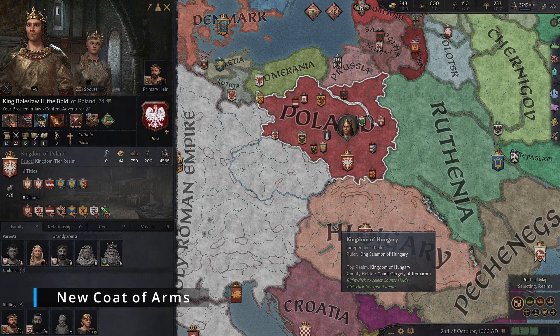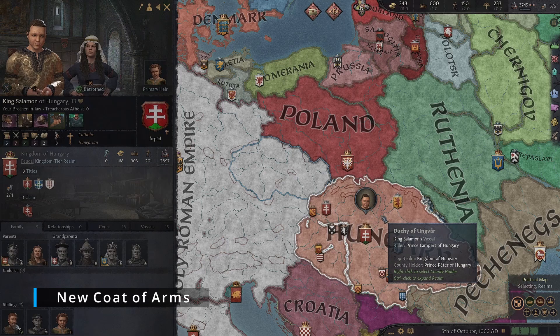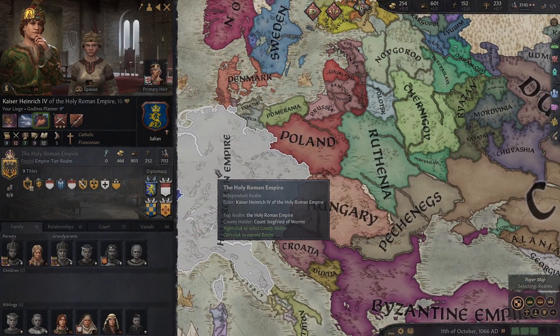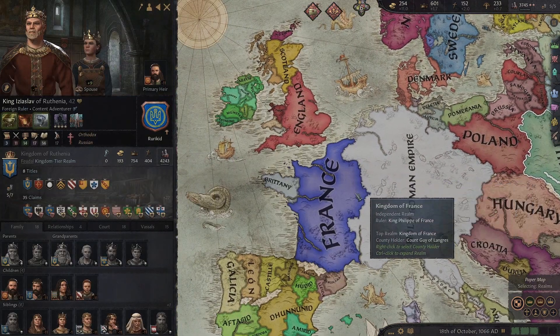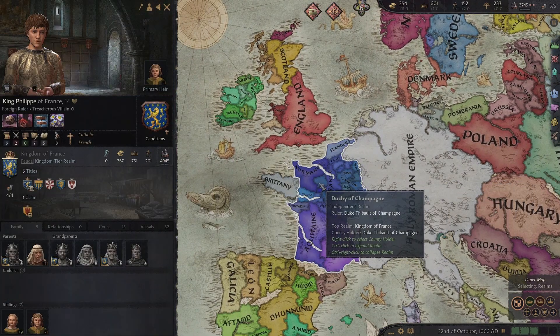Moving onto UI mods, we have a great selection — I'm sure there will be a few you like the look of. New Coat of Arms changes the Coat of Arms for hundreds of houses and adds over 40 new houses to the game. Overall the new Coat of Arms are much more unique than the vanilla ones, with brighter colours that are definitely nicer on the eyes and fit the game super well.